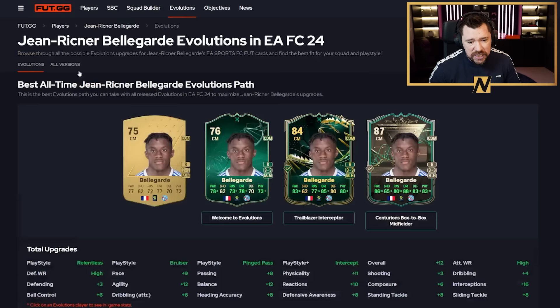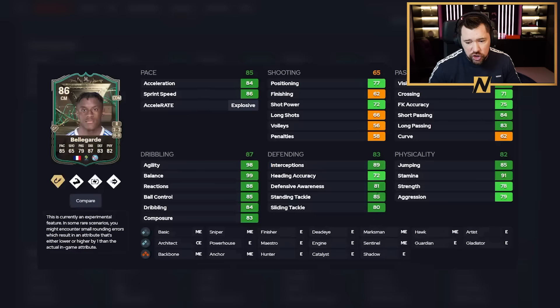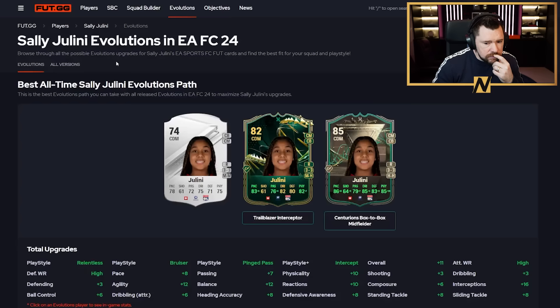Louis Schuiten from AZ Alkmaar — two-star, three-star — also eligible at centre-back. Seven play styles, low composure but really nice passing, really nice physicals, and has Relentless so the 79 stamina is fine. Great pace and defending on a Shadow. Being only 82-rated is very helpful. Belaguard is also a popular option — via Trailblazer Interceptor and Centurion's Box-to-Box he gets Relentless and Intercept Plus, incredible dribbling, good passing, pace, and defending. I'd put either a Catalyst or a Shadow on him depending on whether you need passing or defending.